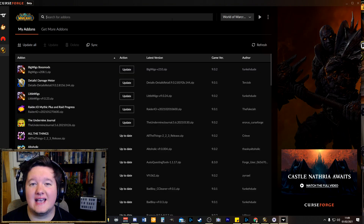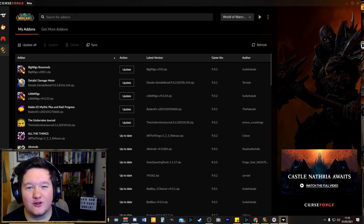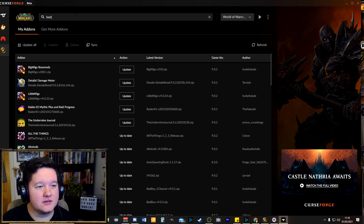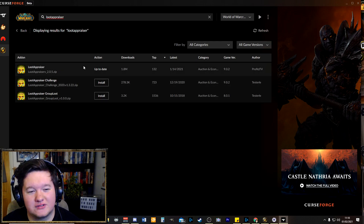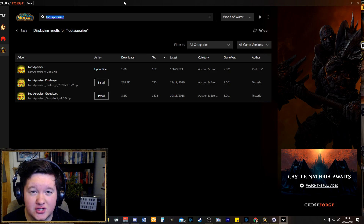How do I get these add-ons? No problem — go to Curse Forge and type in Loot Appraiser, one word, and simply download and install Loot Appraiser. Past this, you will obviously need one of the price sourcing add-ons mentioned previously.